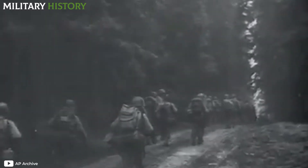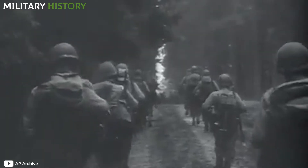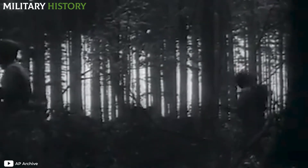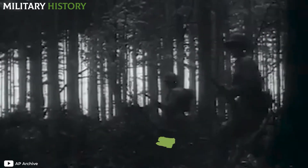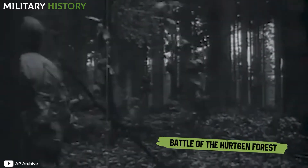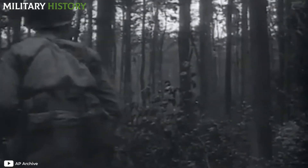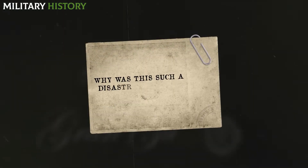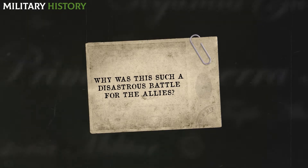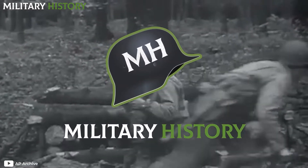It is the third in the day, but they must continue towards the town they must capture, even though they know that the enemy is lurking in the dark and can annihilate them at any moment. These men are in the middle of the Battle of the Hürtgen Forest, a series of clashes on German soil that began to define the Western Front of World War II. But why was this such a disastrous battle for the Allies? We'll find out the answer in this new episode of Military History.